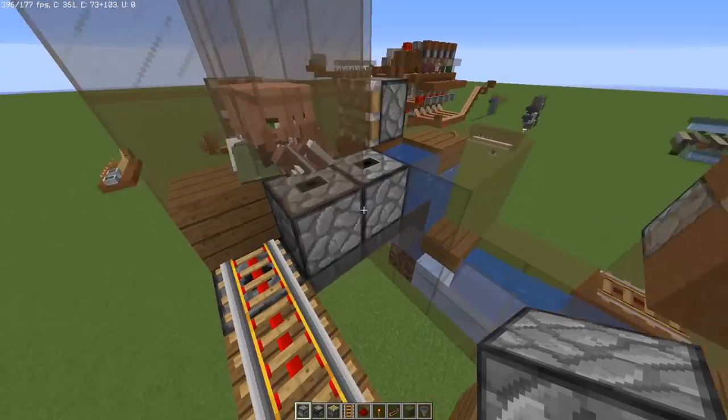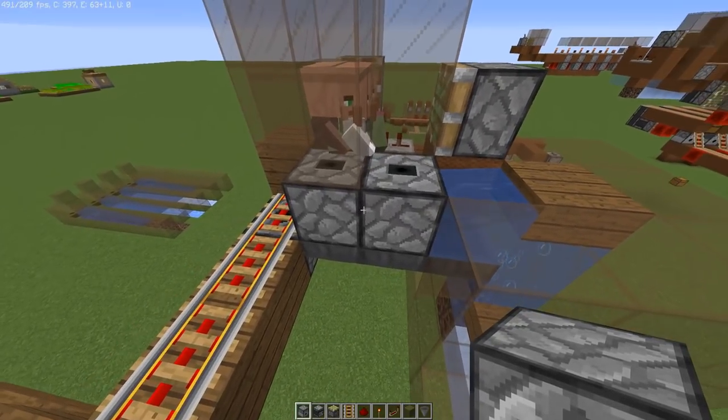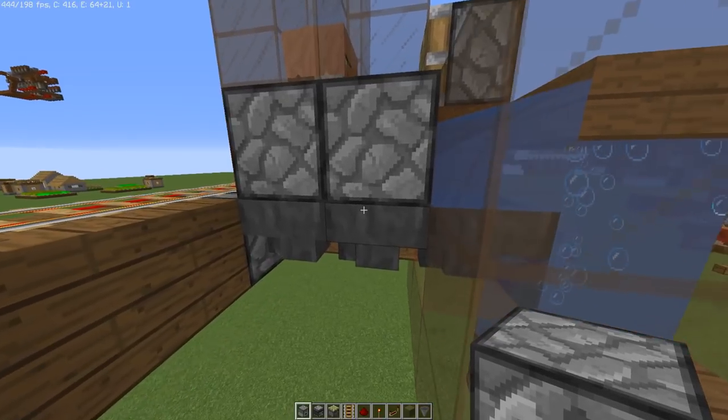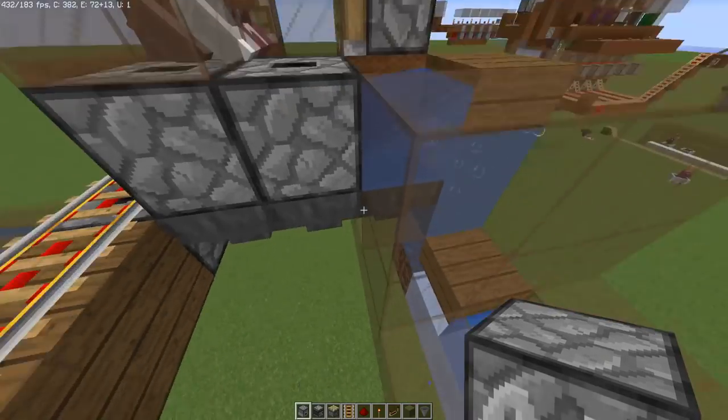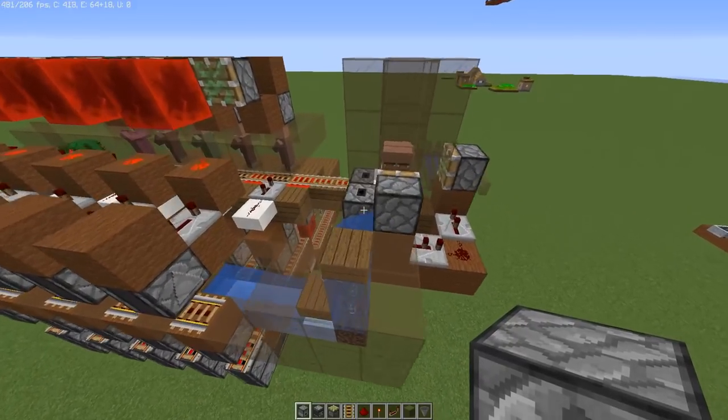I would encourage you to test for yourself. I put droppers above the hoppers just because it's a minor resource-saving thing — hoppers are laggy, and if you put a dropper above them, it cuts that down just a little bit. I'm not sure if they changed anything in 1.13, but that's just something that I do.